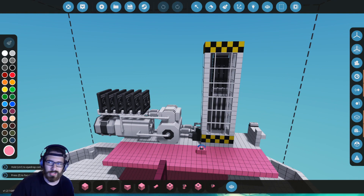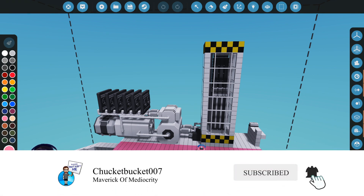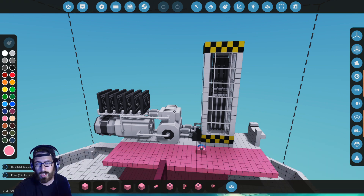What is going on, boys and girls of the internet, you majestic creatures? It is your boy, CheckerBucket007. I hope you are all doing well today. As you can see, we are back at Stormworks. This is version 1.2.16 64-bit, and that means it is the nuclear and steam power update.